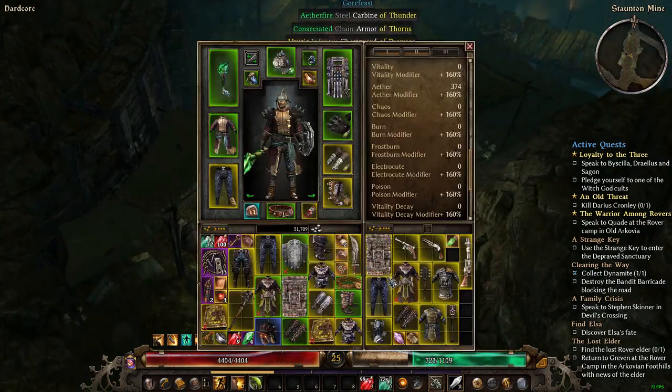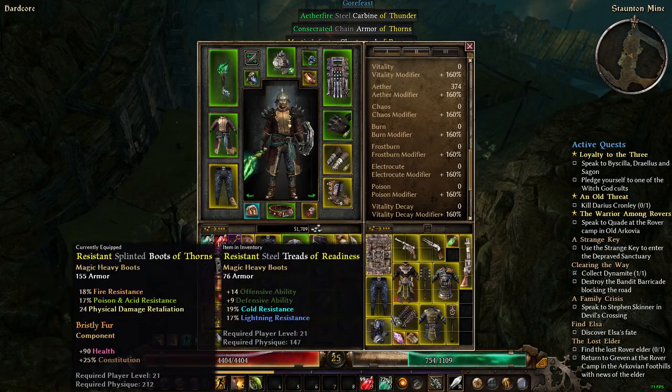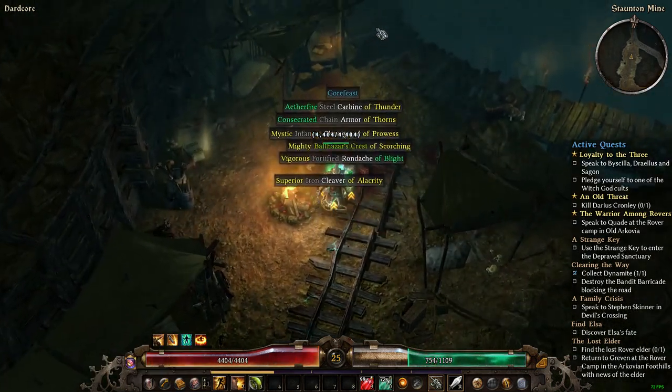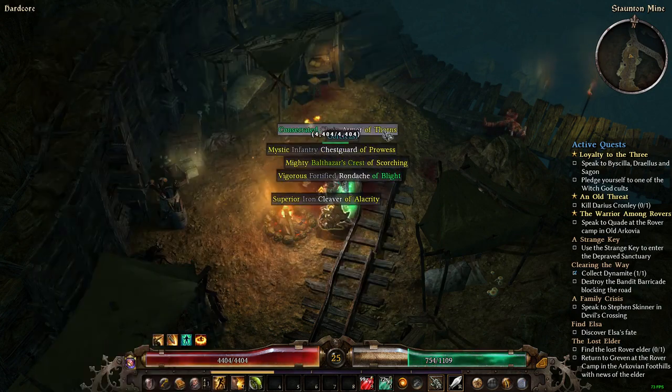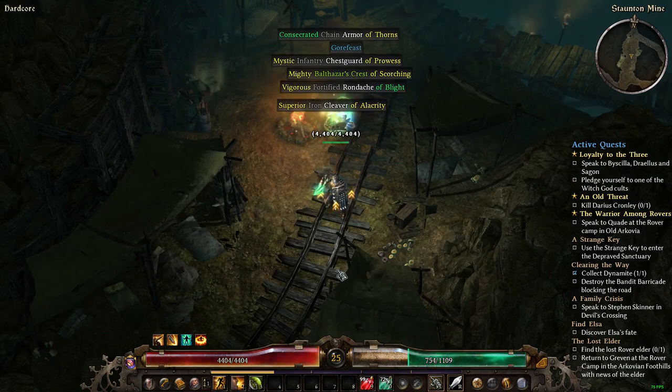My inventory is full and I can't even pick up the dynamite. Something of thorns here — chest armor with 47 thorns, which is better than what I have. Let's go clear out the bags. I need the iron bits on the hardcore side.